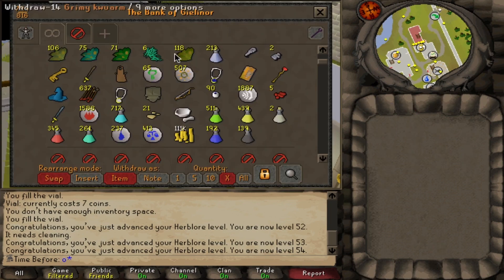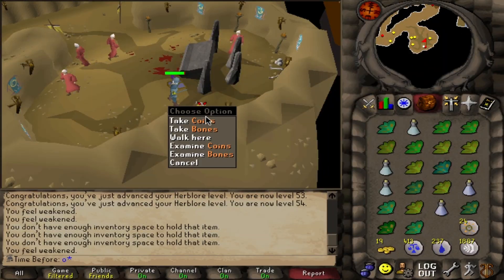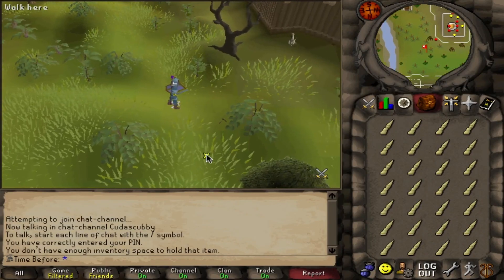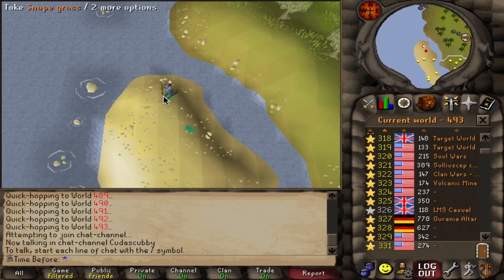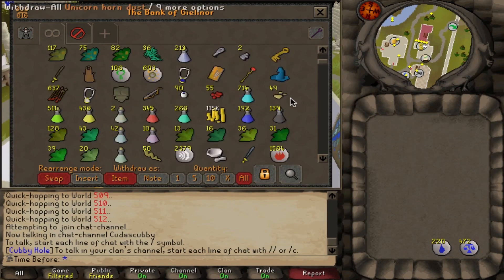I can clean my avantoe stack to get a little bit of experience, but it's not going to be much. Unfortunately I am 13,600 experience short of our goal level, and I am totally out of herblore supplies, so it means I'm going back to the druids. I can't believe I undercalculated it by that much. So back to the druids — collecting more limpwurt roots, a whole inventory of unicorn horns, a couple more inventories of red spider eggs, and some more snapegrass back from the hobgoblin peninsula. And there we go — finally enough to get 55 herblore. Let's go ahead and process all the stuff and get this done.